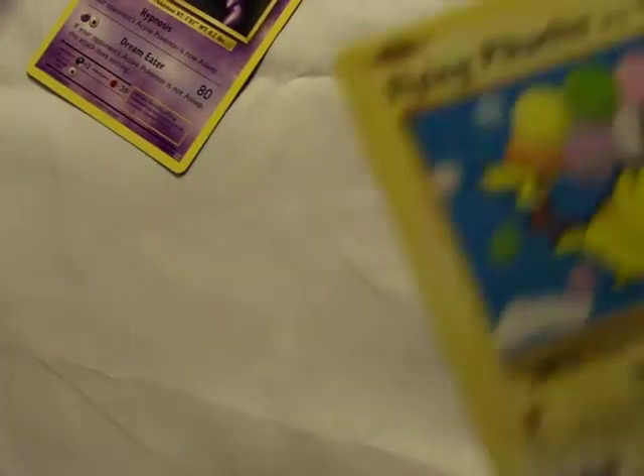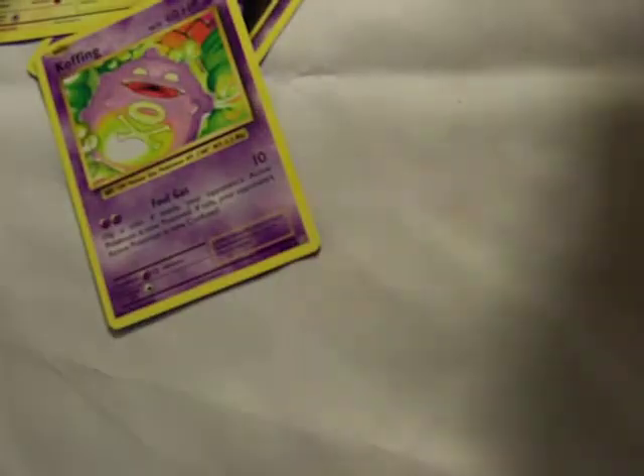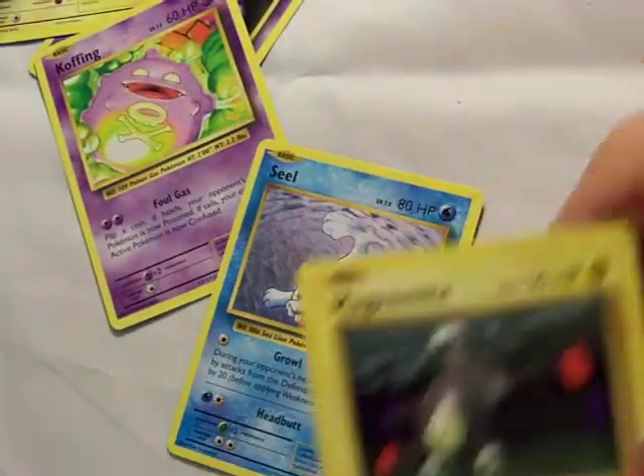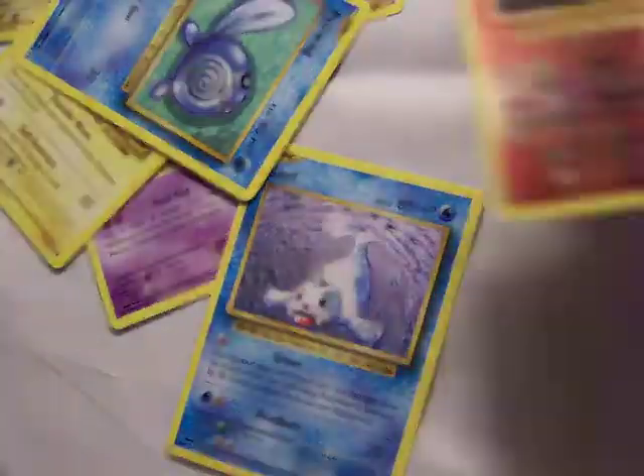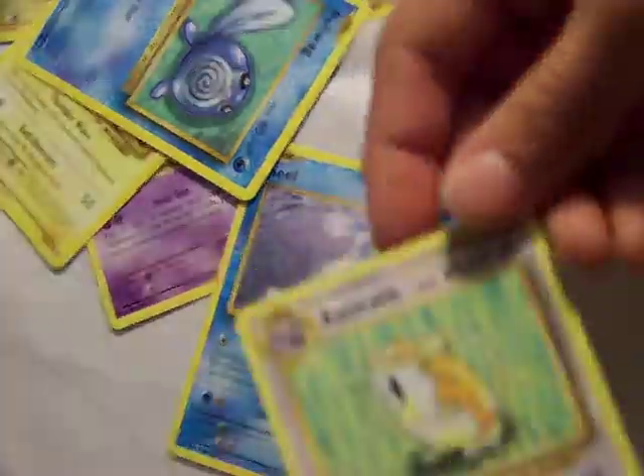Flying Pikachu Secret Rare! DUDE! Yo! I'm going to finish this pack. Koffing. Seal. Magnemite. Gastly. Poliwag. Voltorb. Charbelian. Evaticate. Oh my god — Flying Pikachu Secret Rare!